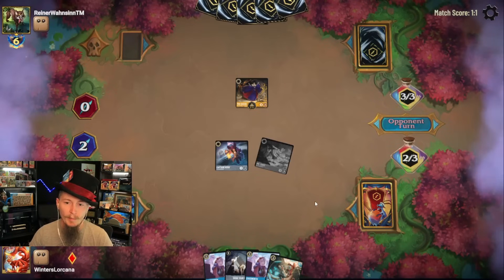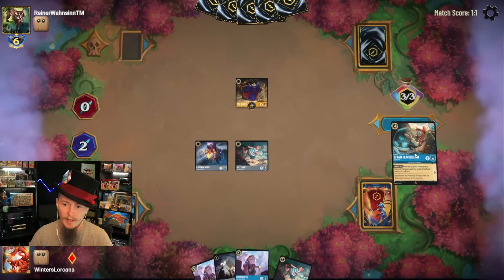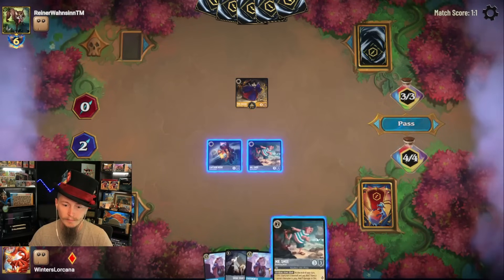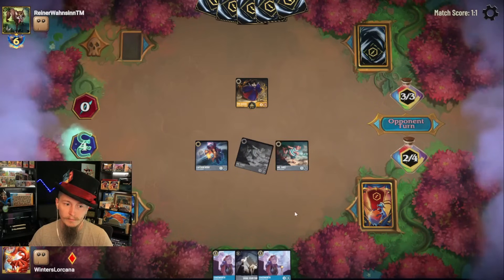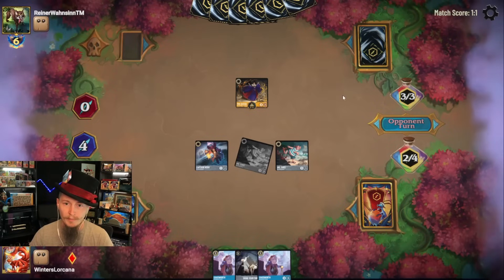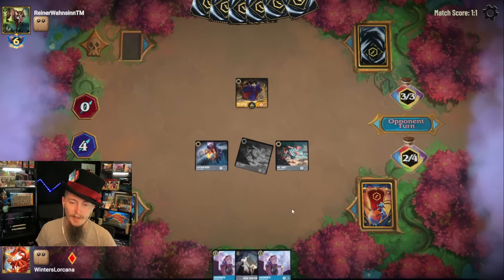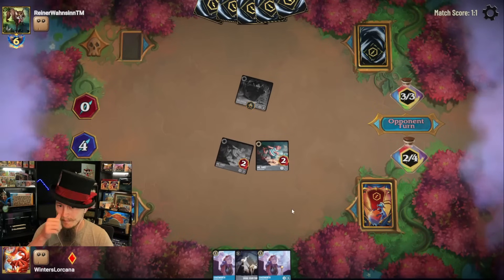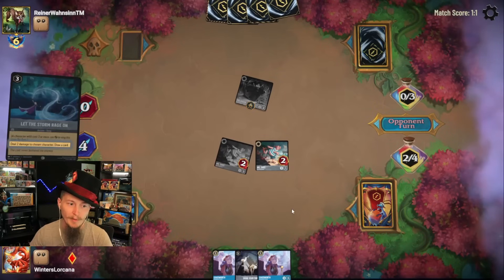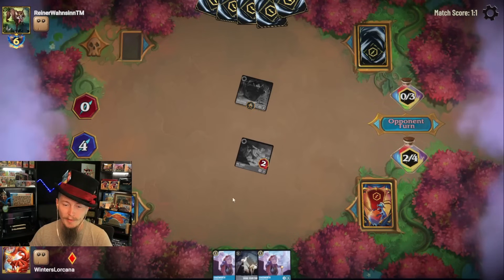There goes their own Beast. Still nothing from the opponent. I'm going to unink the Flaversham. Queue Mr. Smee. Are they waiting for a double Swords? I don't know. If you don't Whole New World me, I'm going to get at least one Cogsworth down. There's the Swords — they didn't want to wait for a double Swords. So we're definitely trading our Mr. Smee for the Queen.